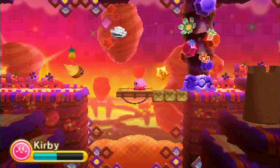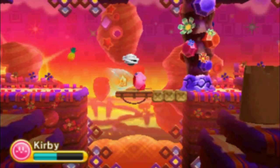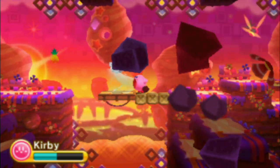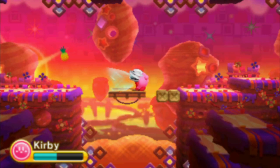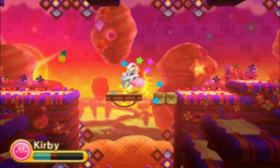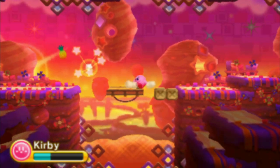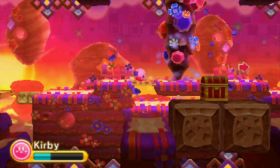I mean, if I wanted spear, couldn't I have just taken the Meta Knight-esque guys? What is that mummy thing and why can't I inhale it? It kinda works like the Boos in Mario — if you look at it, it's not moving; if you look away, it creeps up on you. And why the hell can I not inhale that thing? Well, we'll just kick it then.